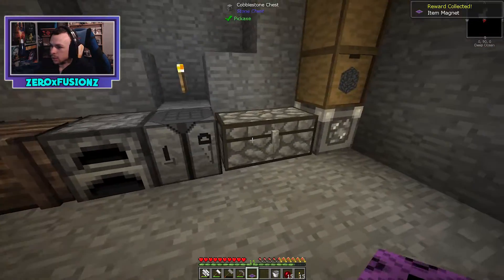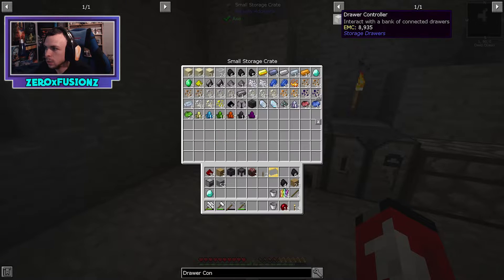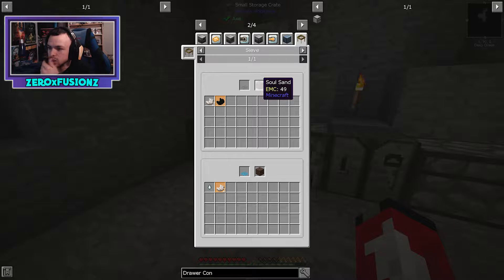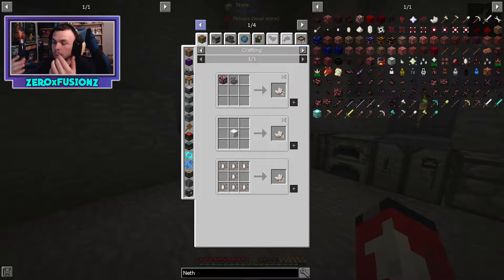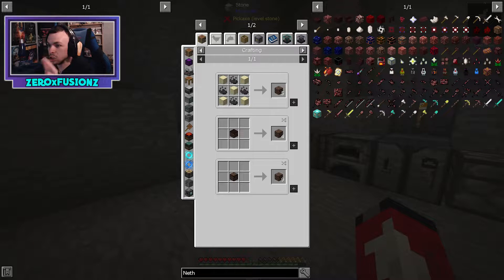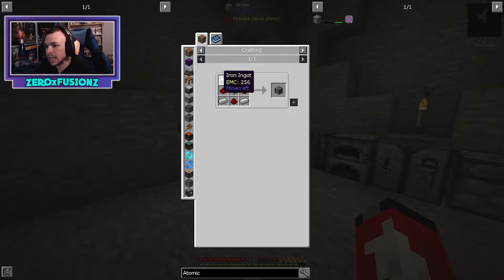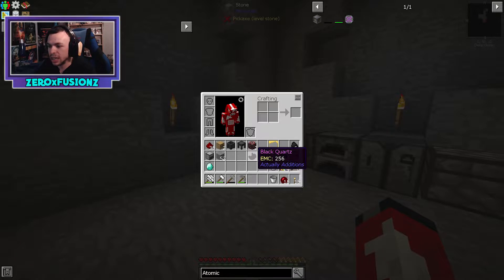I forgot to collect the reward from that challenge — an item magnet that pulls in items and XP every 100 ticks. Now for the draw controller we need nether quartz. To get nether quartz I need to sieve soul sand with flint or diamond mesh — that gives a 33% chance. To get soul sand I need to make an atomic reconstructor, which converts sand into soul sand.